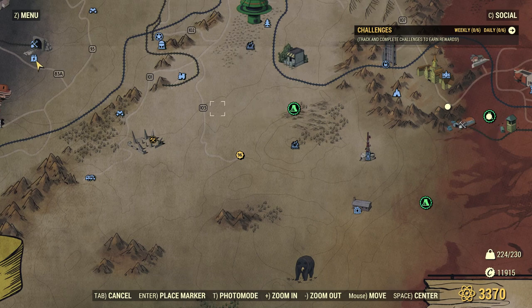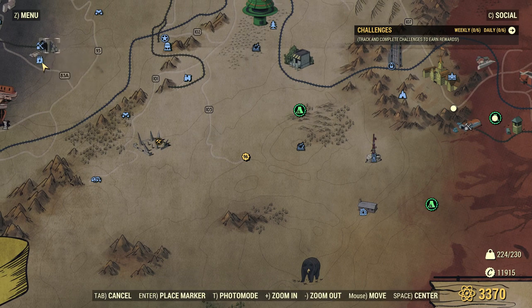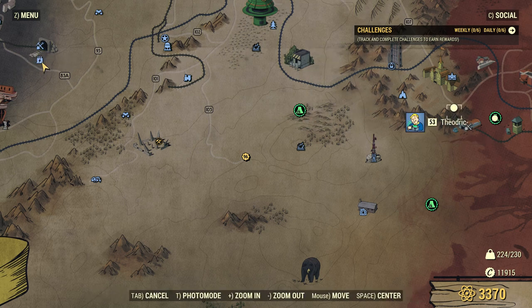Here's Big Bend Tunnel East. Does this go all the way from here to here? I'm going to think there's got to be a cave-in that's going to prevent me from walking underground all the way from over here to over here, but we're going to find out.